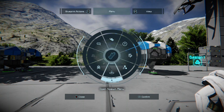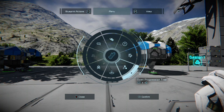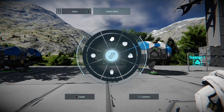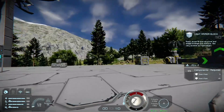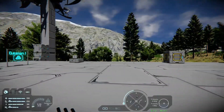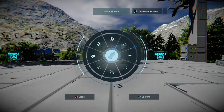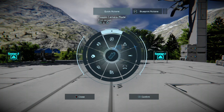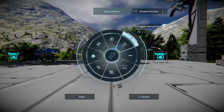We have the spawn menu, progression tree, and blueprint screen. You know how to do blueprints. There's also view and voxel hands. Let's have a look at the first menu: camera mode to toggle first or third person, toggle dampeners, flashlight, your HUD color tool, show your active contracts, your helmet, and toggle broadcasting.